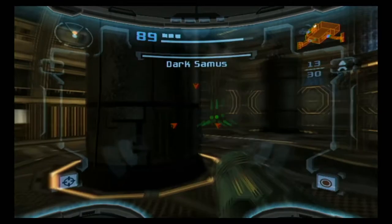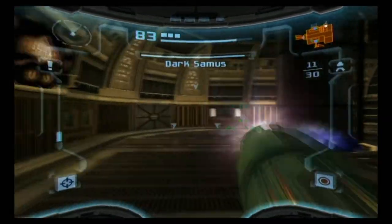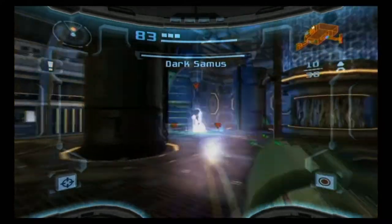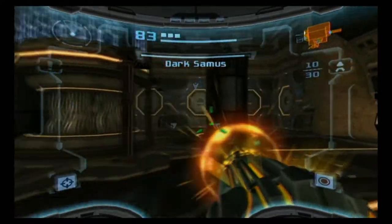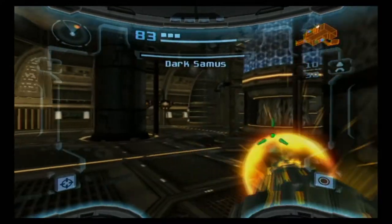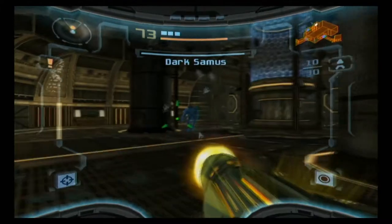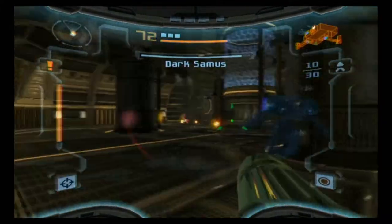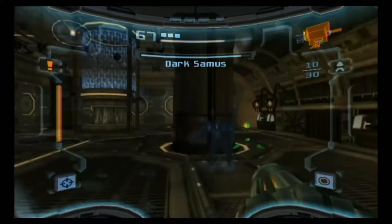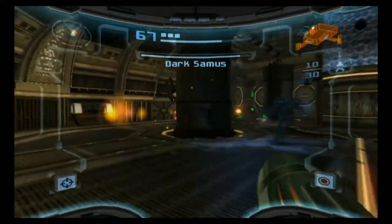Dark Samus has a few abilities. She has this spread shot of phazon. She can do that to avoid our missiles. She can fire her own missiles. All of her attacks are phazon powered. I believe she has the ability to turn into a ball later — she has her own morph ball.